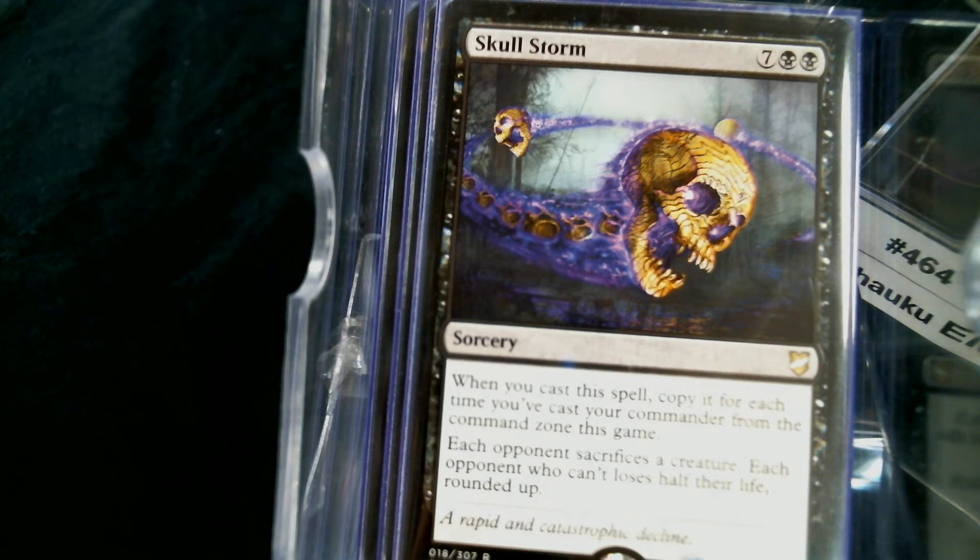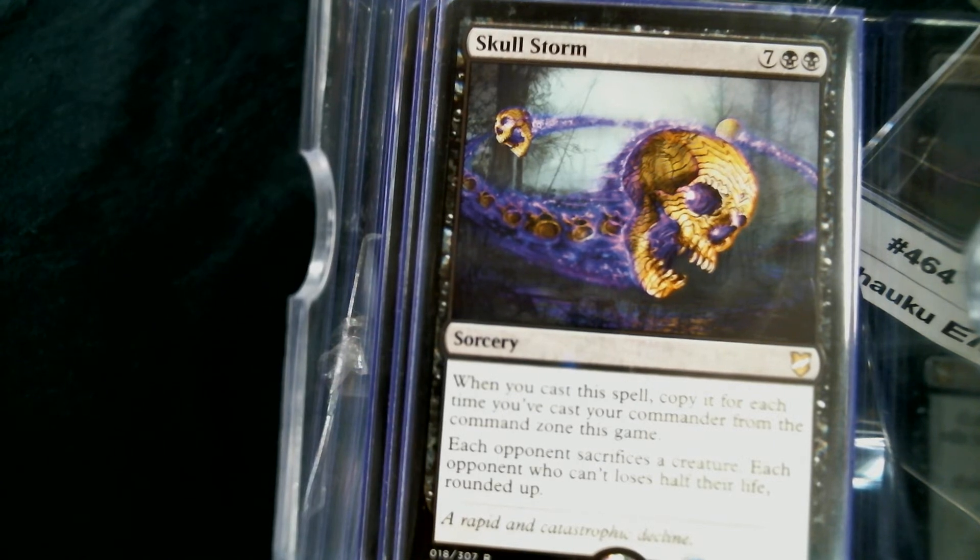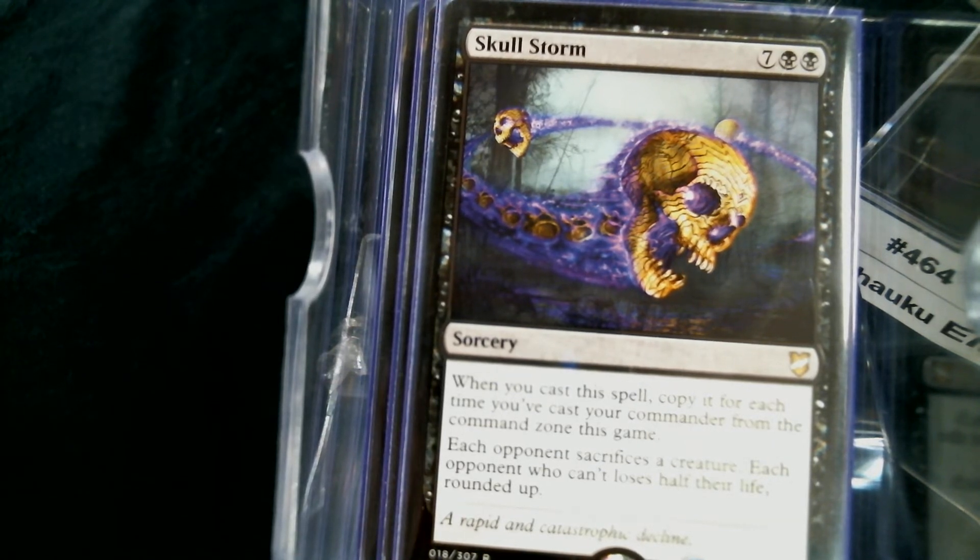Each opponent sacrifices a creature, and if they can't they lose half their life. This looks a lot like a win condition if you get to do it twice or three times. Since that costs nine mana and our commander isn't cheap either, let's look at mana ramp. We could put in Sol Ring, Mana Vault, and everything that would make it awesome — but we have a Dark Ritual.